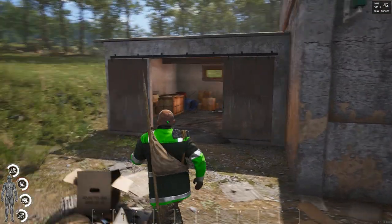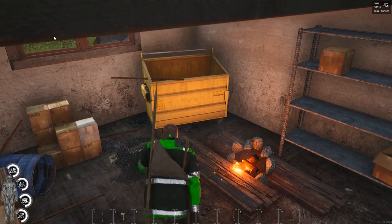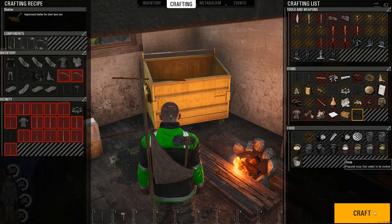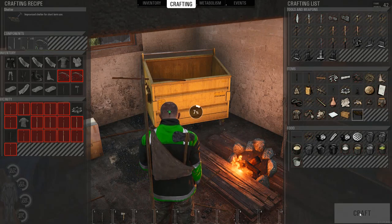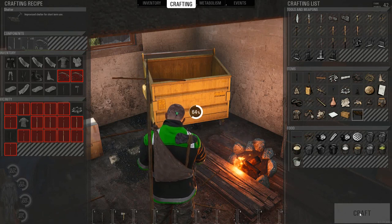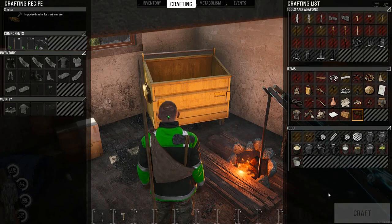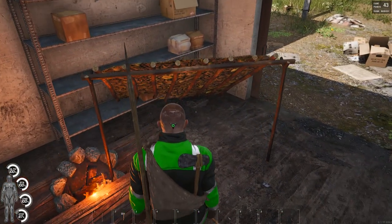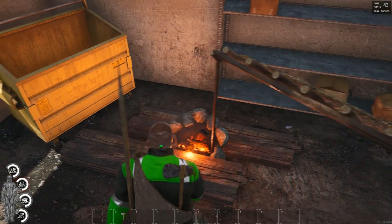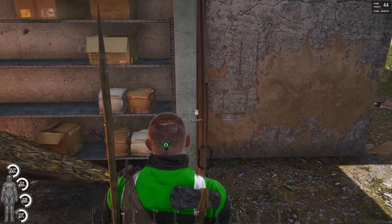Again, on a populated server this may not be the best spot — you may want to go out in the woods and find yourself a little hidden spot. We have all our materials, and we can't pick where the shelter is going to go — so who knows where it'll end up. I do hope that's something they fix. Oh, that's actually not bad at all.